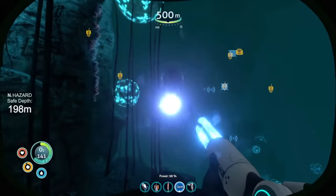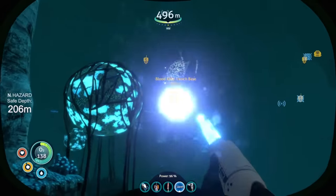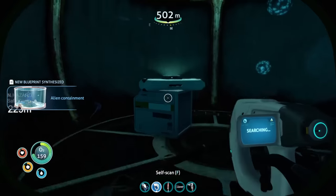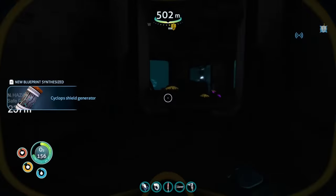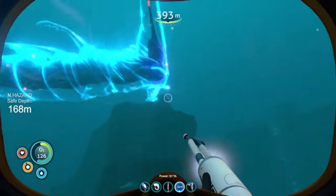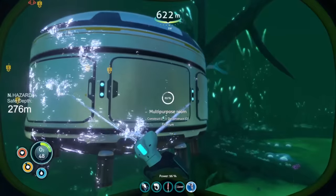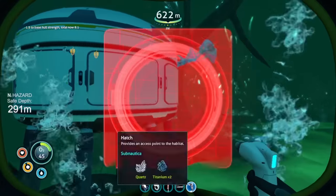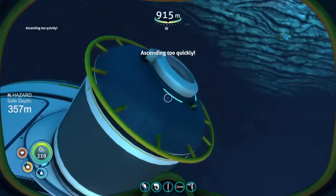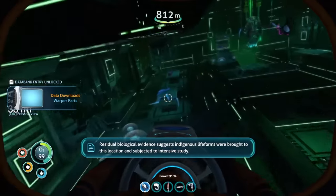The next logical place to go was the Degasi base in the deep grand reef. The reapers and crab squids weren't too happy I was there, but the stasis rifle actually decided to work for once. I grabbed the tablet and scanned all the useful stuff before heading off to prepare for the great descent. After considering the options, I decided to enter the lost river through the blood kelp zone. The ghost leviathan didn't like me coming on his turf, but the stasis rifle saved the day again. From there, I built a series of bases through the lost river by ferrying materials down from the surface — a good network of pit stops from the blood kelp to the lost river over to the giant cove tree.